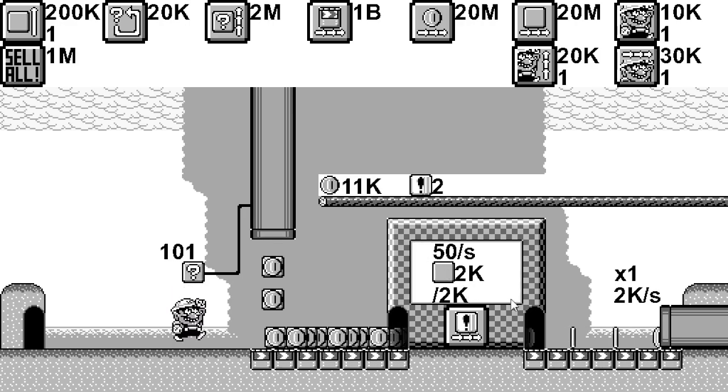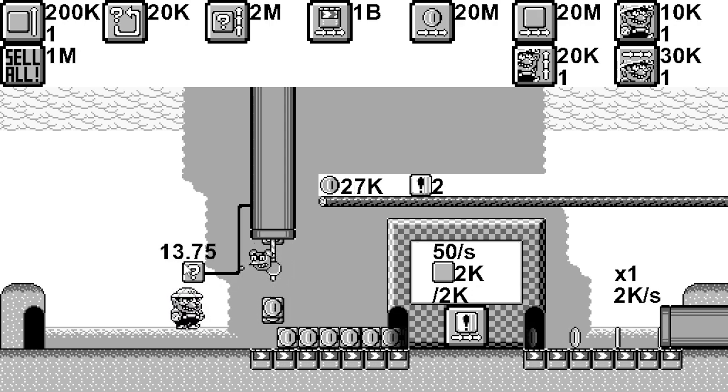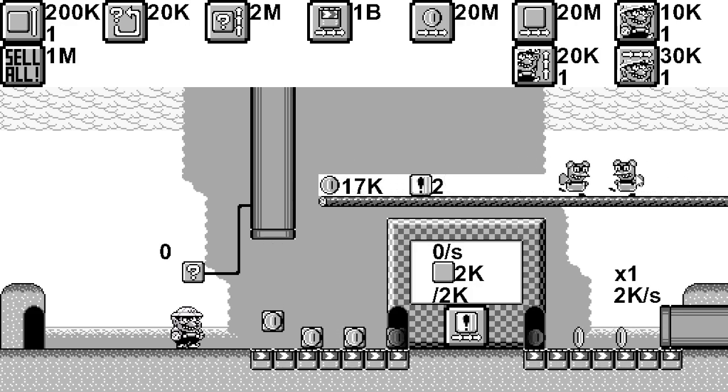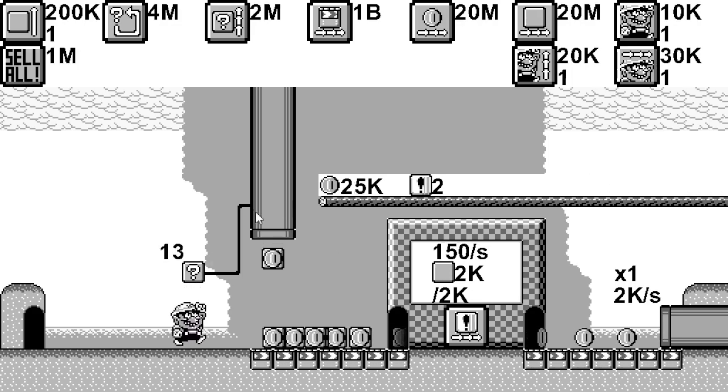The rats will decrease different things depending on where they are. The rats that come out of the pipes will decrease the number of times we click the block, which is unfortunate — it just goes down really quick, so I really need to click those to get rid of them. The ones on this upper area will steal all of our coins. And the ones over here will actually steal our blocks if they get to the machine and hide in the darkness. I need to pay attention to them.